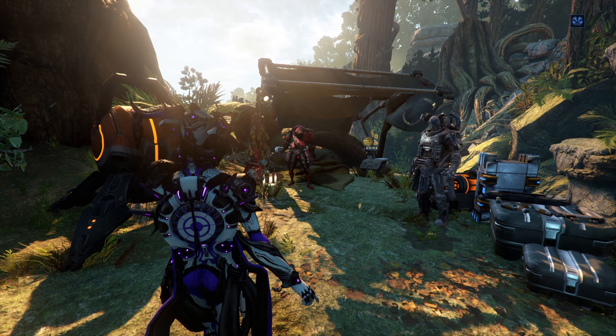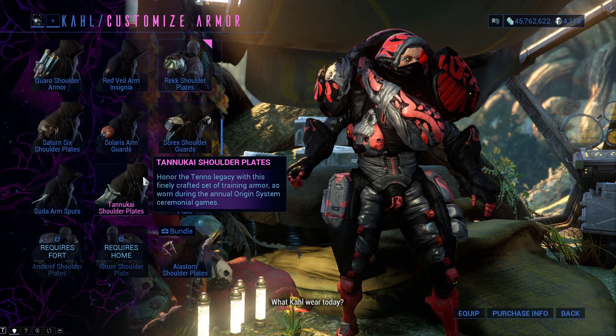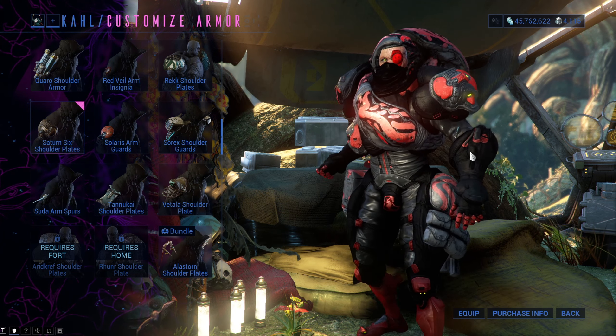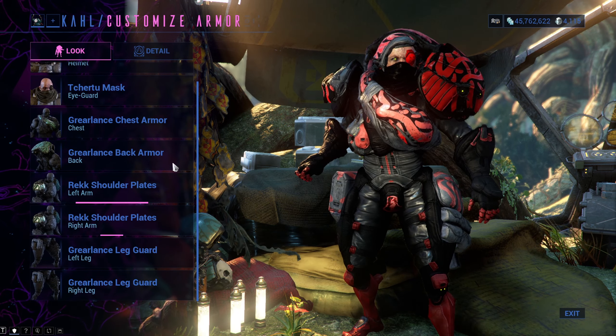Besides that, there are many other commodities and amenities in Kahl's Garrison. One of them is Fashion Kahl — you can customize your Kahl if you approach the Grineer cache right next to him. I made him look like a Kuva Grineer this time around, but previously he was a very dripped out minion.